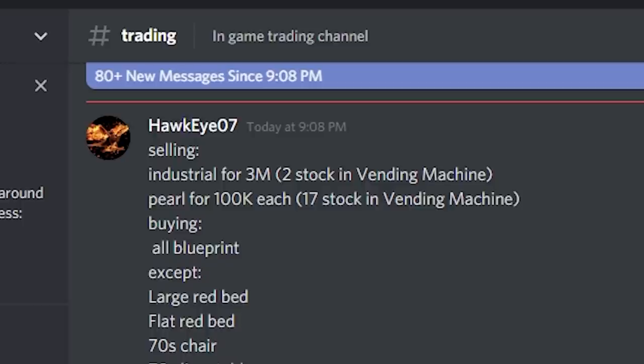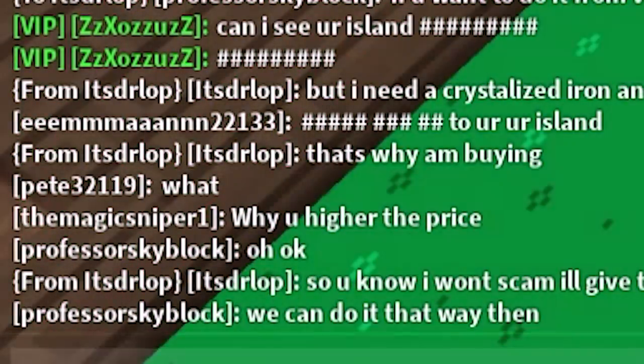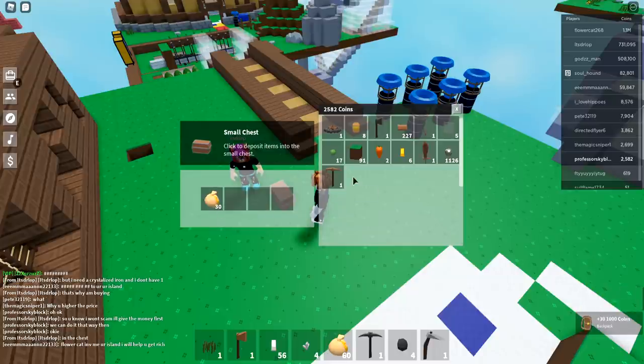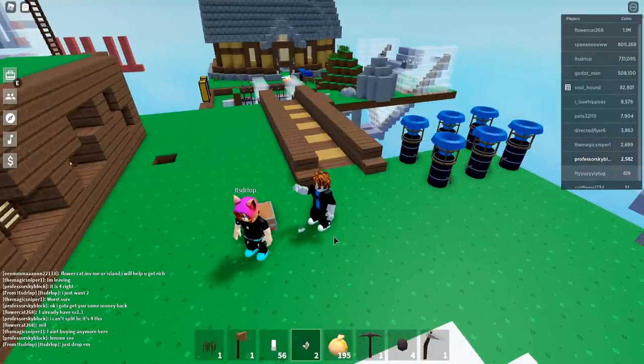Definitely look for good deals. Don't scam people — if someone has underpriced, tell them. Please tell them and they'll adjust it accordingly. It's always good to be an honest trader; I firmly believe that. So then I headed over to the official Discord server to sell my crystallized iron that I farmed. I listed it and Dr. Lop was actually super kind — they offered to go first because they had no problem with it. I gave them a little extra back and they let me keep about three grand. Thanks again Dr. Lop.